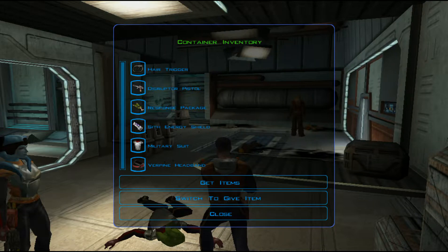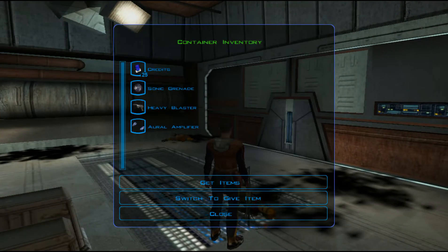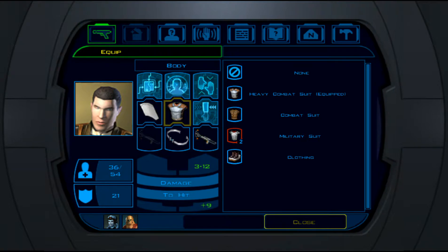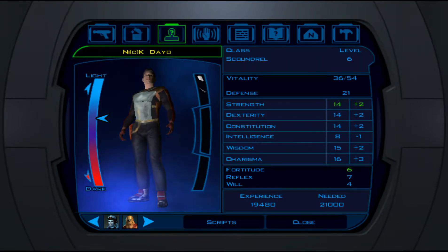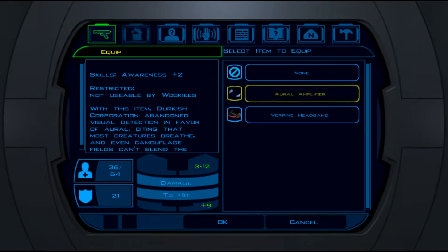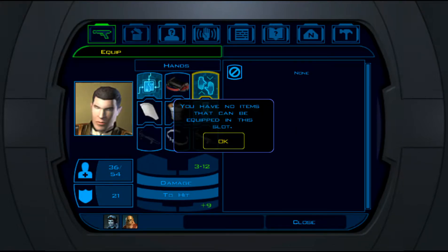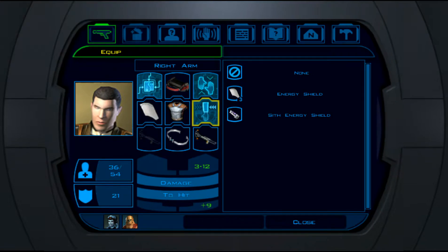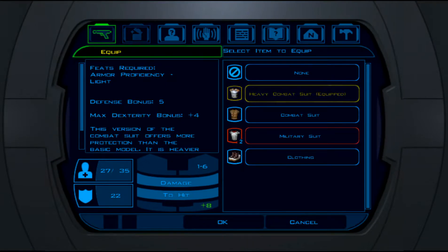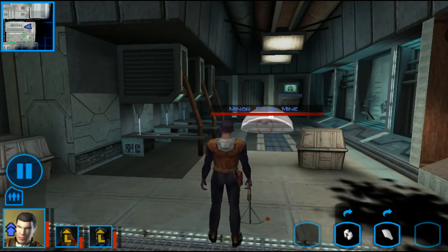Some more goodies here. There's a mine but we don't need to take care of it right now. Aural headband — awareness plus two. I'm going for the headband. Mission, you will get awareness from me. Wookie can wear anything and I don't have anything else, so pretty easy.